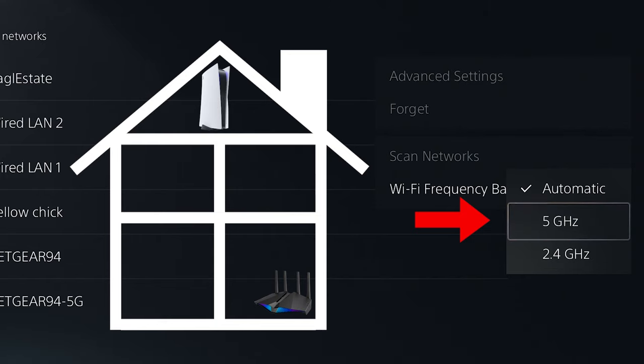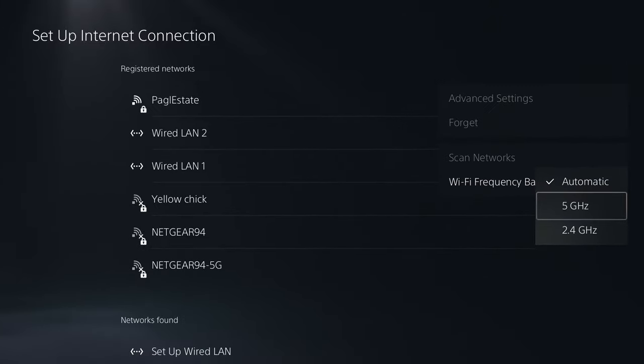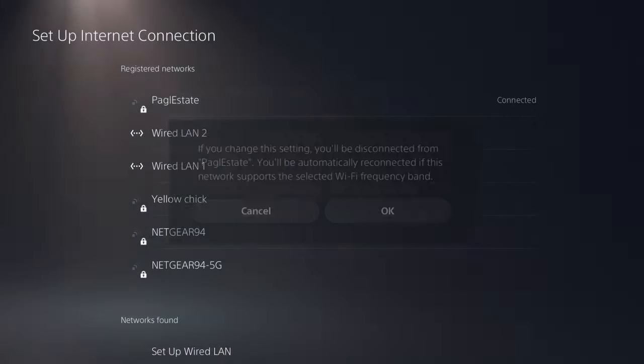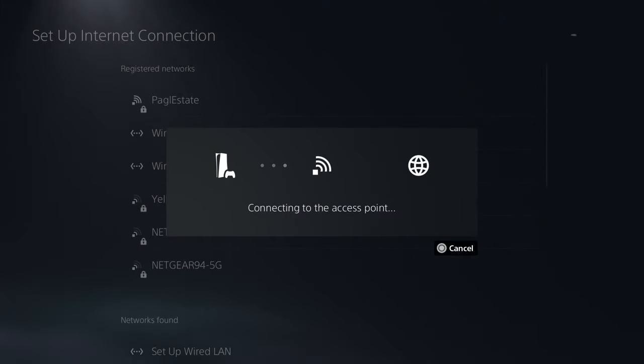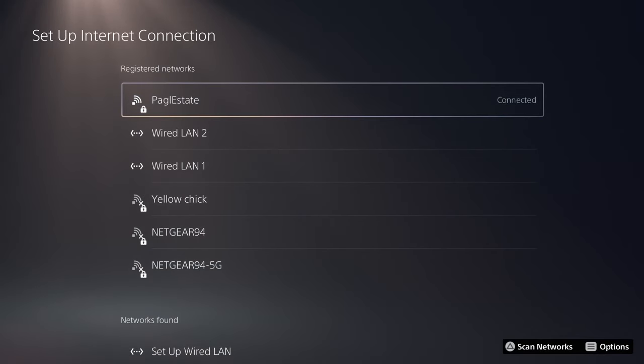If you are more than a room away, or upstairs or downstairs from your router, select the 2.4G option — this can travel farther but has slower speeds. Since I'm closer to my Wi-Fi router, I'm going to select 5G. It'll let you know you'll have to disconnect from the Wi-Fi and it'll reconnect automatically — select OK. If you are not able to connect after selecting this setting, it could be because your router does not have a 5G or 2.4G option. Most modern routers do have both 2.4 and 5G, so you should be fine selecting whichever one suits your situation best.